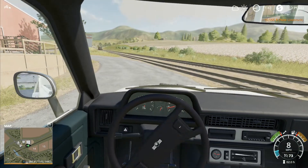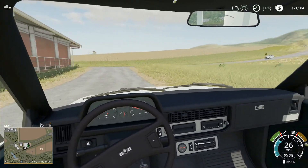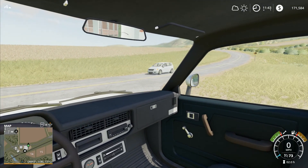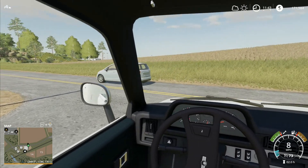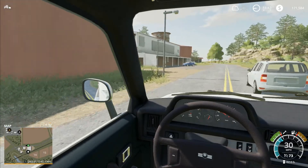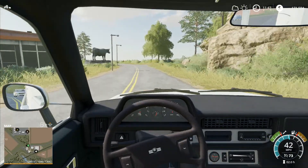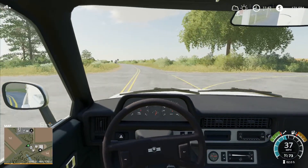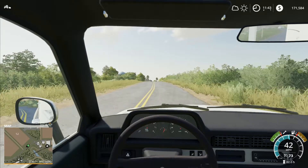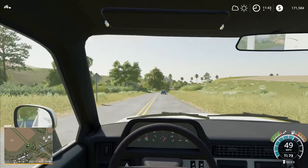Let's get back to the farm — we are going to buy field 21 now. There are some strategic considerations with this amount of money: you could buy a field, or get better equipment, or save up and buy an even bigger field. But since field 21 is pretty close to our farm, we can expand the terrain and make it into one big field.